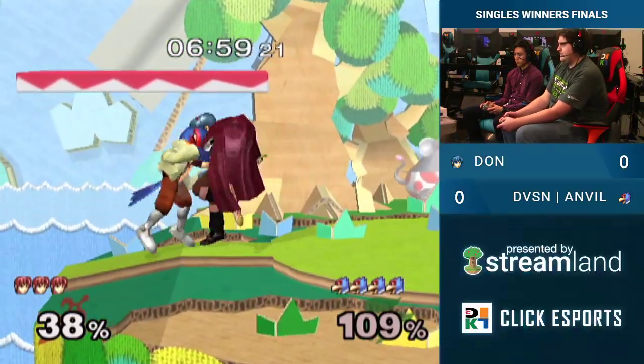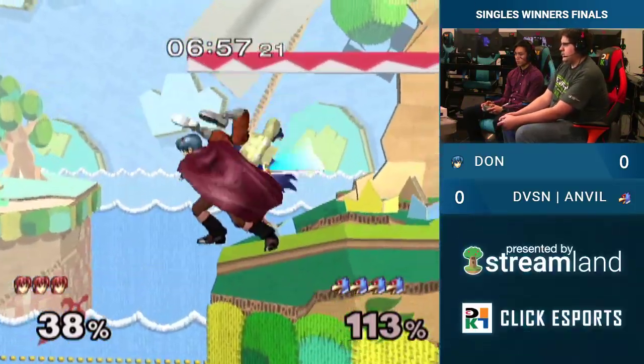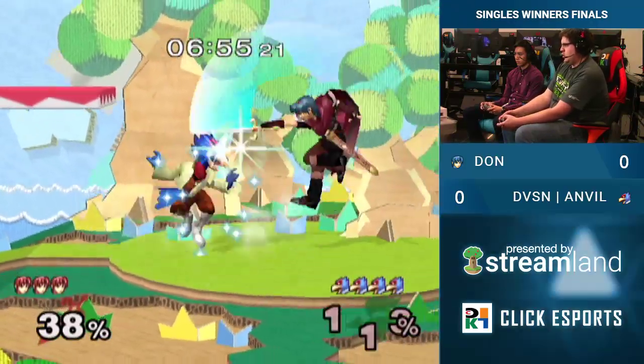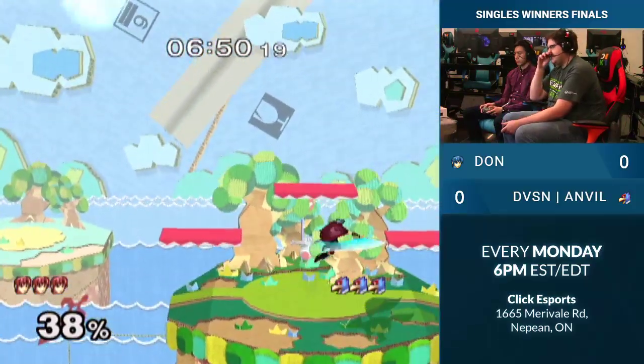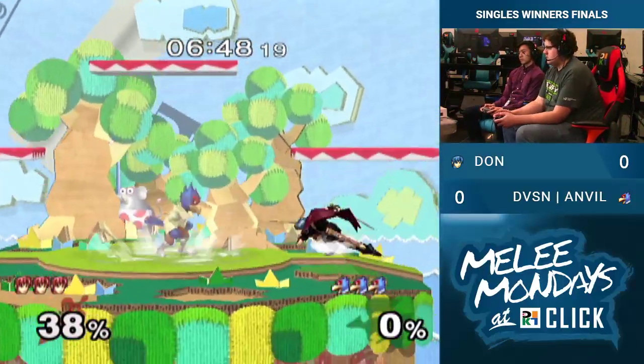Also on Yoshi's, Falco can sometimes get the shine off the top, which he can't really get on any other stage in his Marth matchup. Good, nice tipper. Good spacing on that one. He was ready.